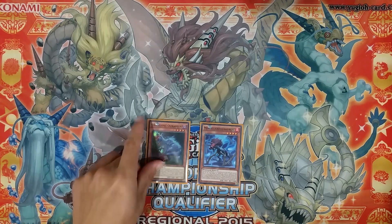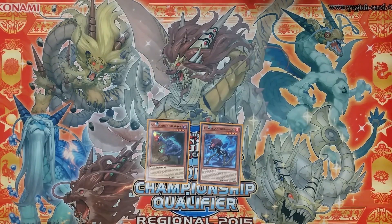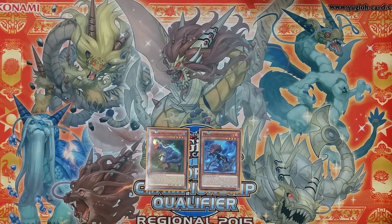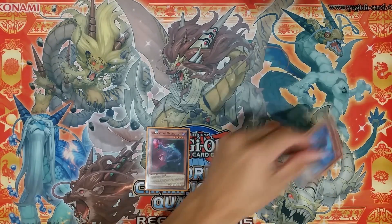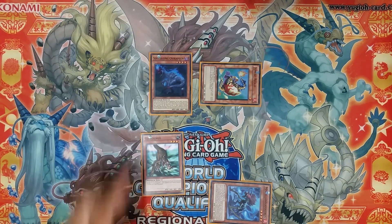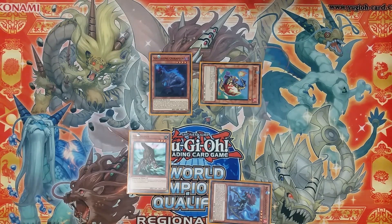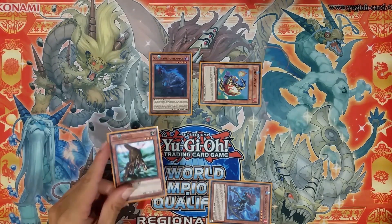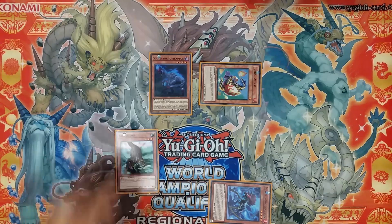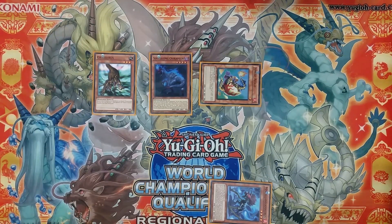The main secondary target I like to search with Soul Eating Oviraptor is Gilosaurus, which is going to extend the hand pretty far. Playing it out again: Miscellaneosaurus effect, normal summon Oviraptor searching Gilosaurus. Gilosaurus is especially good turn 1; going second quite a lot of decks don't have anything meaningful to special summon from the graveyard — Zoodiacs being one of them — although some decks do have threatening graveyard setups. Going first is definitely really good since they don't have anything in the graveyard.